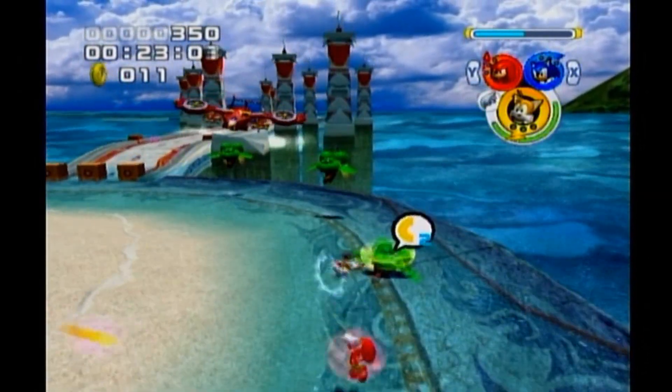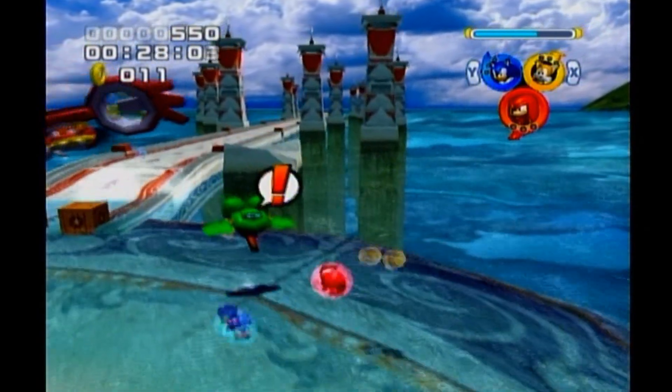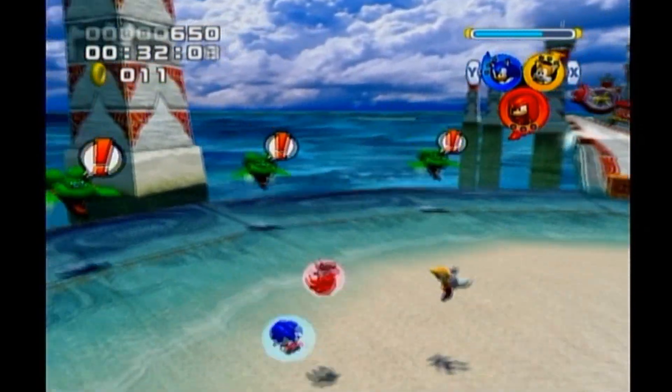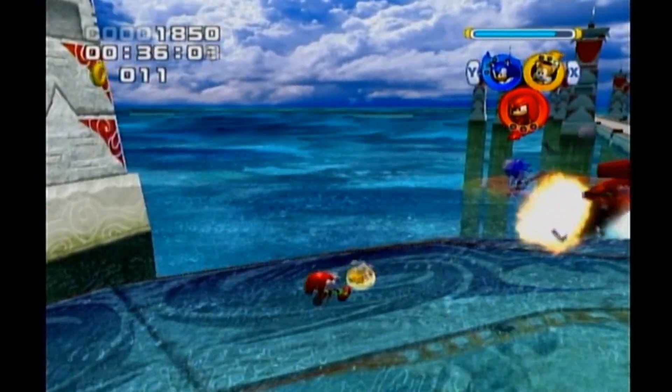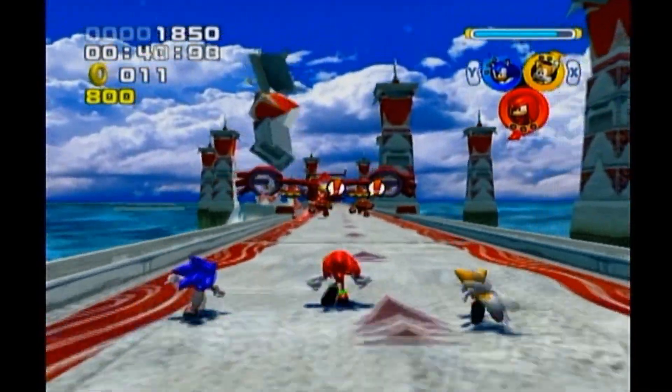Welcome to the boss fight — the first boss fight of the game. Boss fights work pretty similarly to how they would work in the other Sonic Adventure games. You have to take down, usually, a giant robot of Eggman's, and along the way you can pick up some level-up capsules from enemies and stuff. That's pretty much what we're doing.